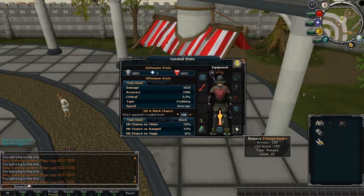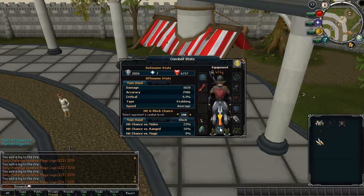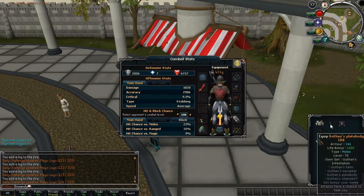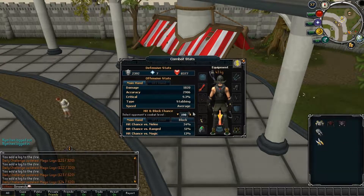You'll also notice that I'm wearing Gliven boots. These are in fact ranged boots, but boots aren't taken into consideration for hit chance. Only chestplates, legs, and shields matter here. The percentage that you'll lose by wearing an incorrect armor piece is 15% of your current hit chance per piece. So when I have 51 accuracy, if you multiply this by 0.85 and then round the value, you'll get the 43.